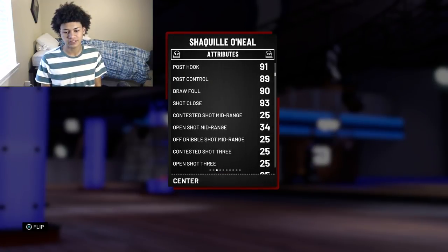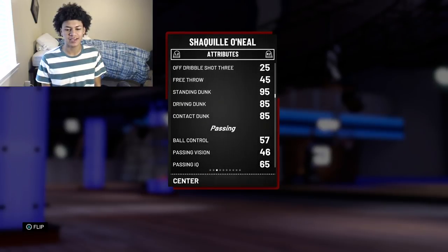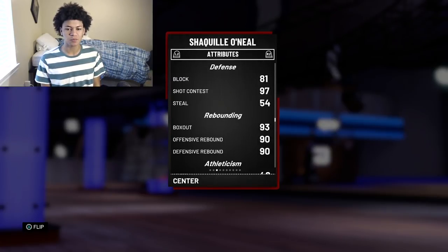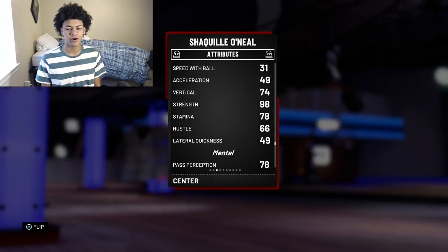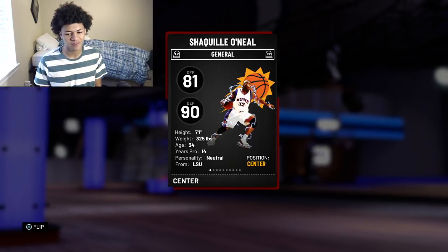Looking at the attributes: 93 standing layup, 34 open mid-range, 25 open 3 — don't even think about pick and pop with him. He has a 93 shot close, but free throws at 45 — that's what he does, he bricks free throws. Standing dunks at 95, 85 driving, 85 contact dunk, ball control at 57 which is better than expected but still pretty bad. Defense: 81 block which is underwhelming — I thought it should be at least 90 — but strength is there at 97, 90 offensive and 90 defensive rebounding.